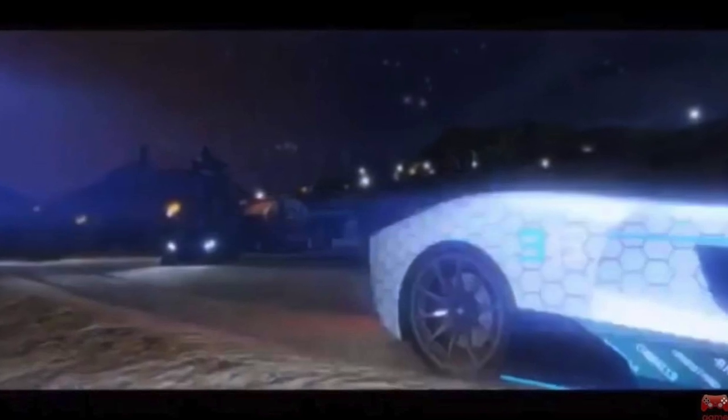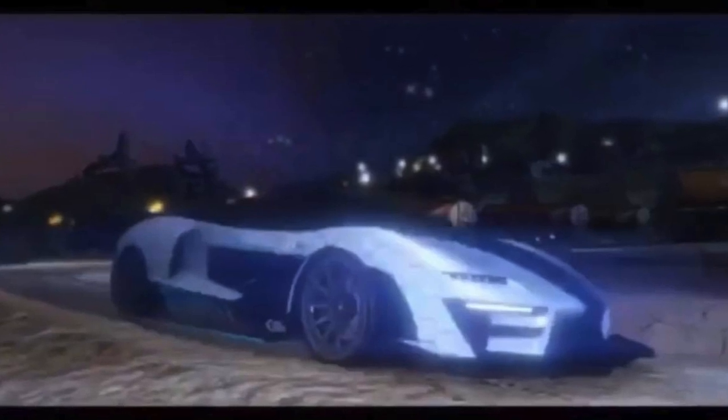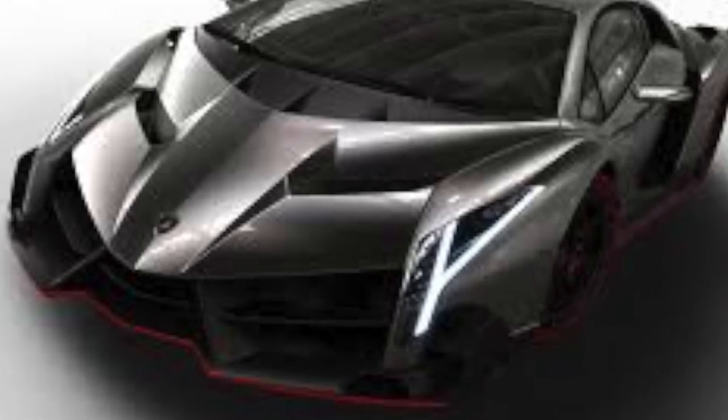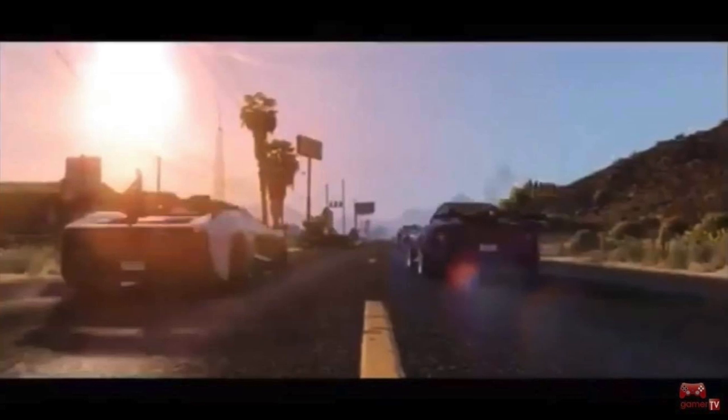Starting with the car I believe looks like a Veneno — in the game it would be called a Pegasi something. It's a mixture of the Lamborghini Agosta and the Veneno. In certain pictures it looks like the Agosta from the side, and from the back it looks like the Veneno. Rockstar blends and mixes cars together. As you can see, the car on the left looks like the Veneno from the back — though I could be wrong.